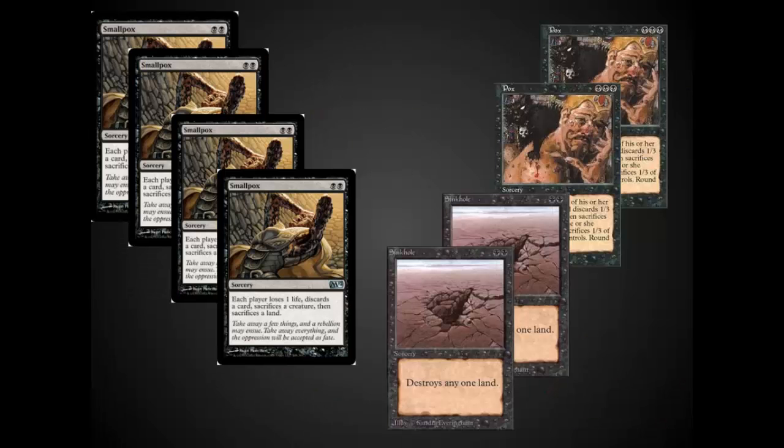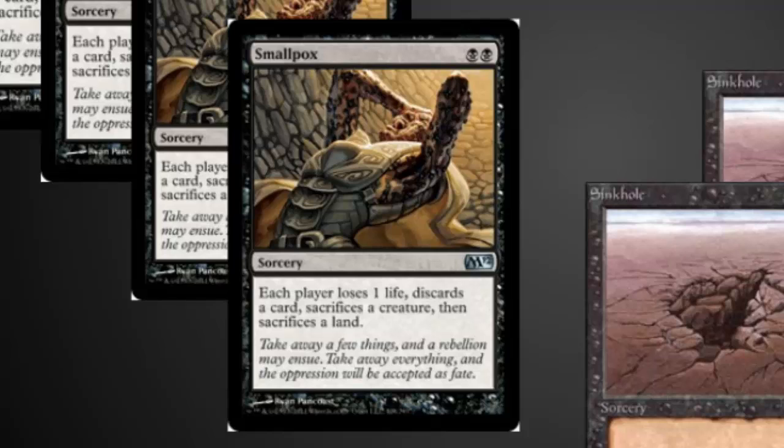Now that we've talked about Pox, let's focus on Smallpox, because I think Smallpox is actually a better version of Pox in most situations. Smallpox has each player lose one life, discard one card, sacrifice a creature, then sacrifice a land. This card often ends up being a three-for-one. You can cast it while you have no other cards in hand, so your opponent is discarding a card and you're not — or you're discarding something beneficial like Life from the Loam. With a deck that has virtually no creatures, the sacrificing a creature clause doesn't really hurt you at all.